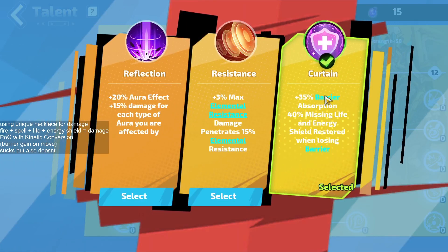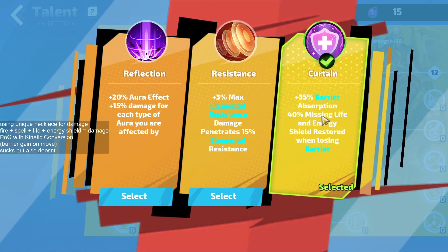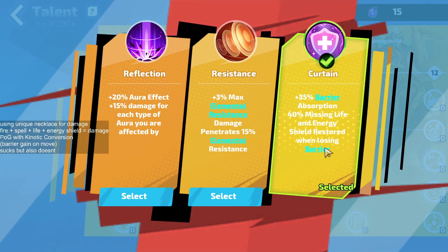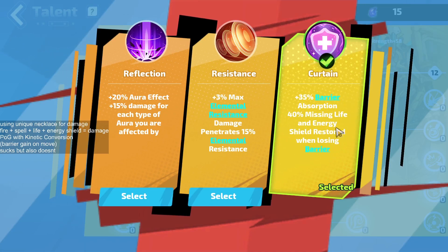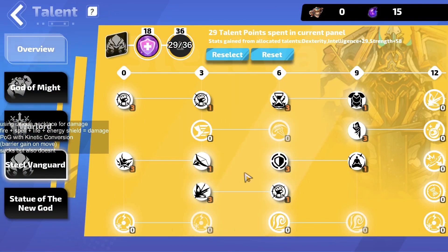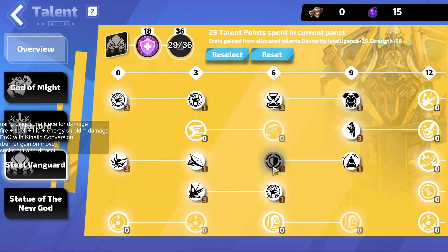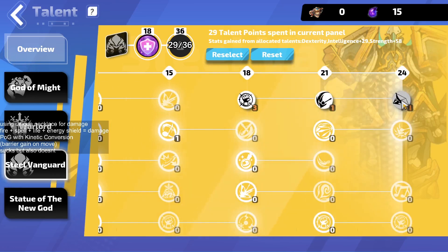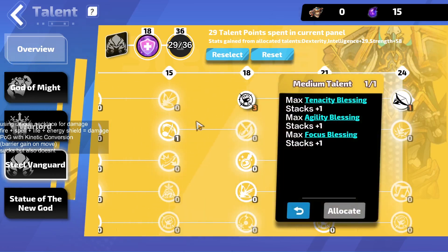Our third tree is Steel Vanguard, which we have for Curtain. Curtain makes the barrier stronger, but we don't really use it for that — instead we use it for the 40% missing life and energy shield restored when losing a barrier. To put that in perspective, the barrier detonation has a 0.3-second cooldown, meaning you'll be using it very often. From this tree we grab damage, life, some extra mana return, and the biggest thing is the extra stacks for our blessings.